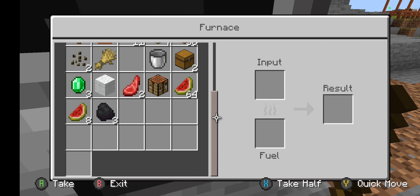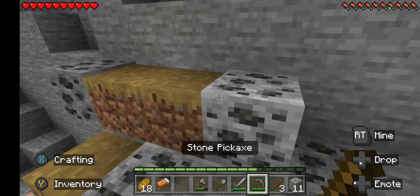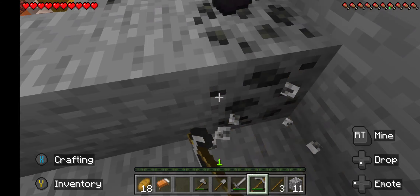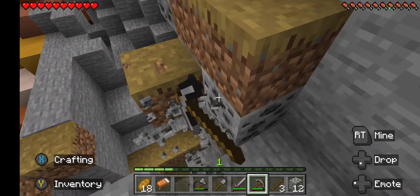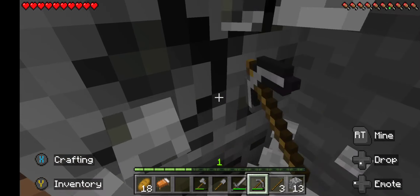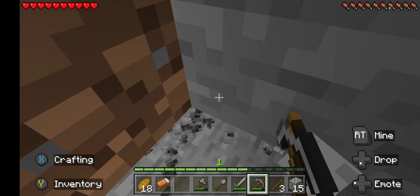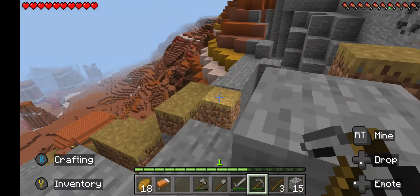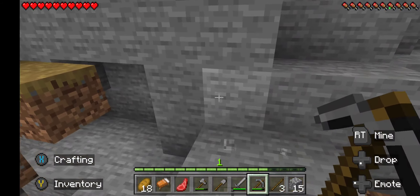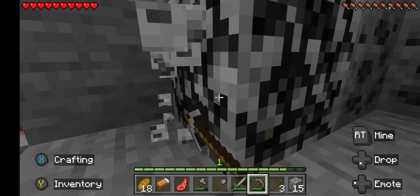I'm gonna cook some of this lamb I got. I just want to make use of this wood pickaxe without wasting it before switching, because I don't want to mine real slow. I'm gonna get as much of this coal as I can — there have been times in the game where I just can never find it. First thing I'll do with iron is make a pickaxe, that way if I see gold, diamonds, or something good I can mine it.